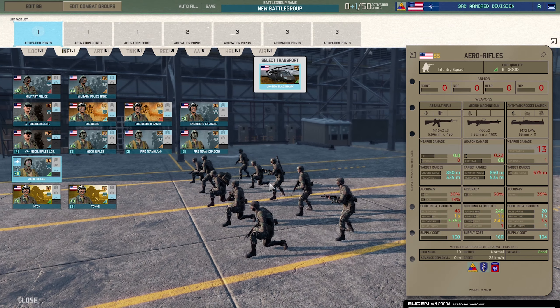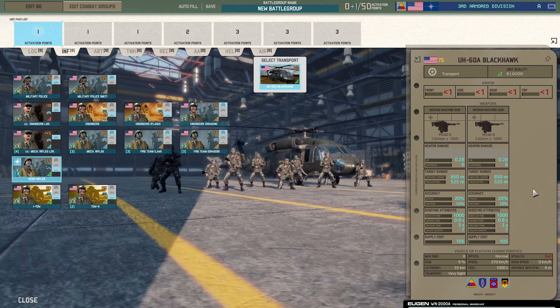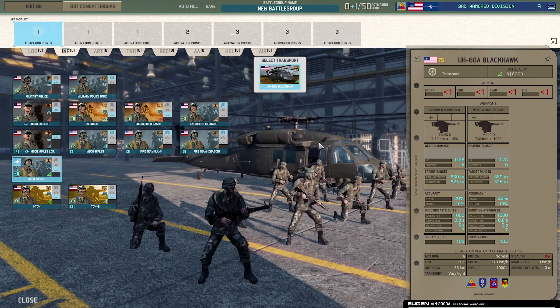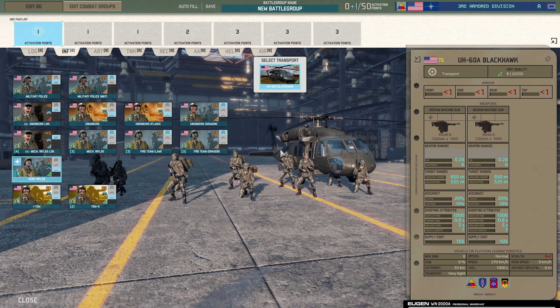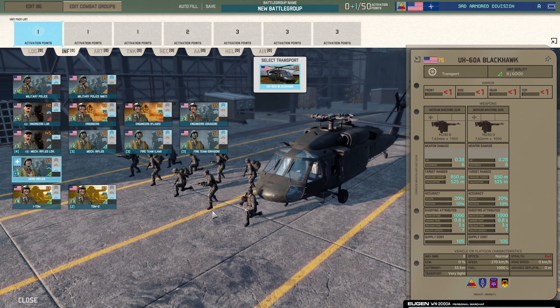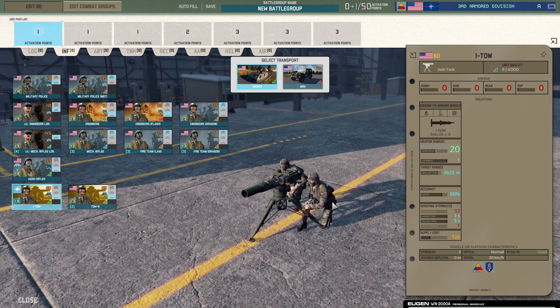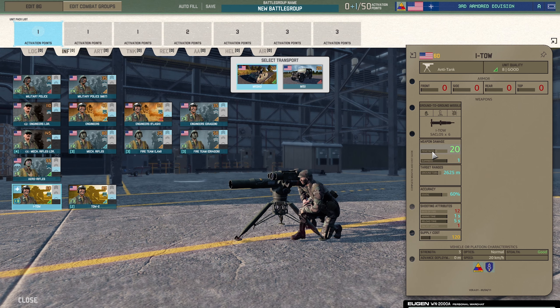The Air Rifles — ten-man strength, M60 as well, M72 LAW. You can see the UH-60 Black Hawk as a transport option, which is cool. It's nice that they give an airborne option in the Third Armored Division — something like air rifles or air cav. Previous games it's all just ground stuff, but they've actually given you the option to use helicopters to get men out there quickly.